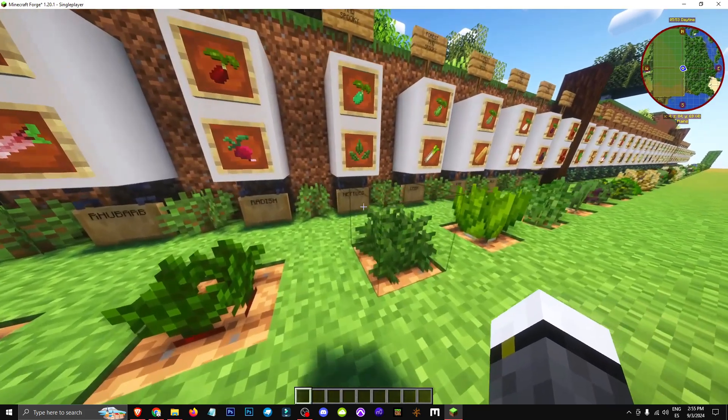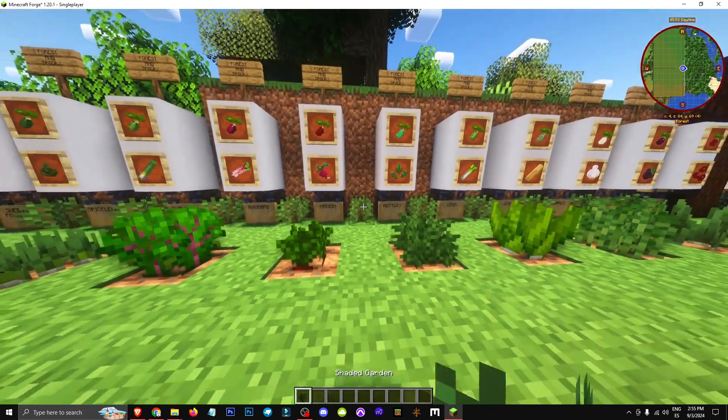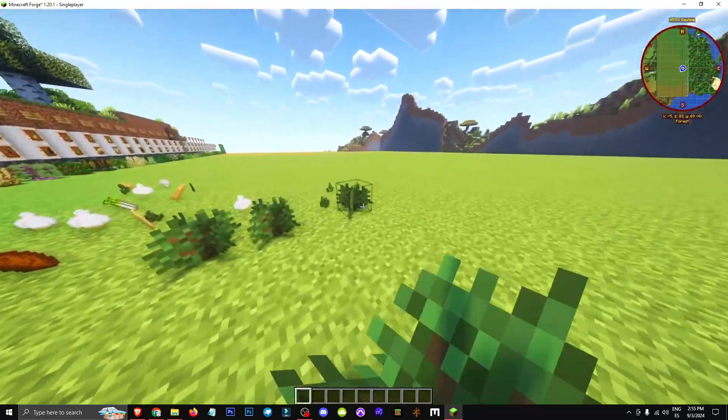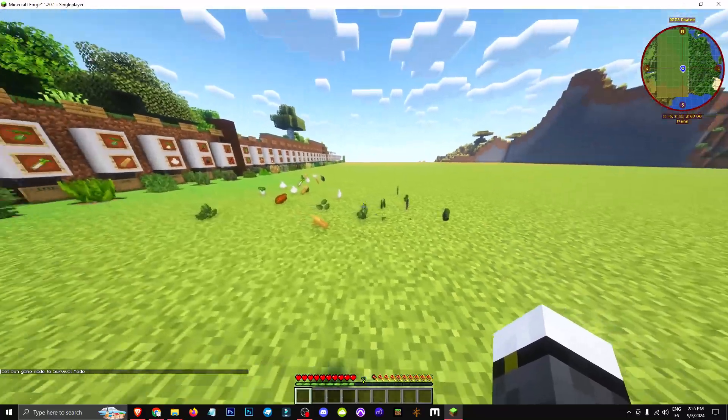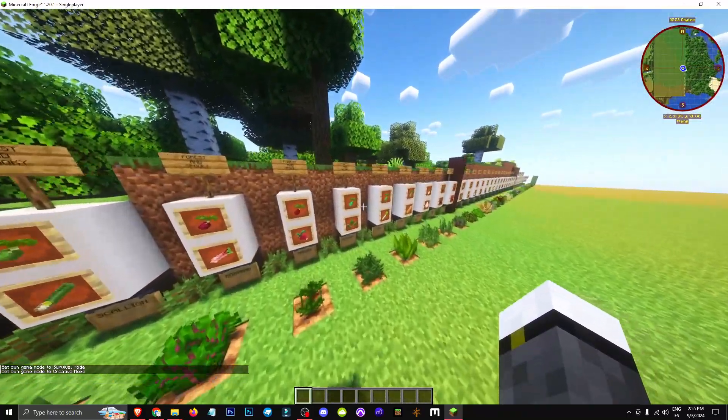How can we obtain this item? This is how it's cultivated, but it's not obtained through its stem. Instead, it's obtained from its bush, which is the shader garden. Every time we break it, there's a small chance of getting different items, including nettles.